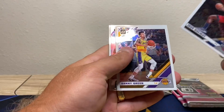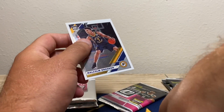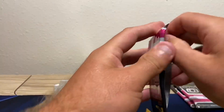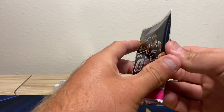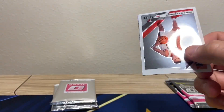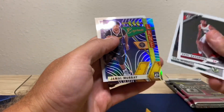Jrue Holiday. James Harden. Brogdon. It does seem like every other pack is either a rookie or not — you get four base usually, you've opened enough of this to know. Found enough in the wild, in his camouflage. Walmart workers are looking at me funny.